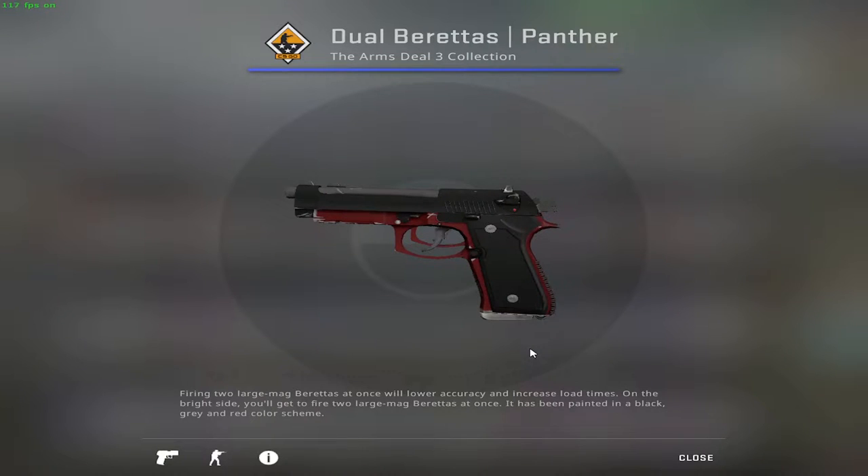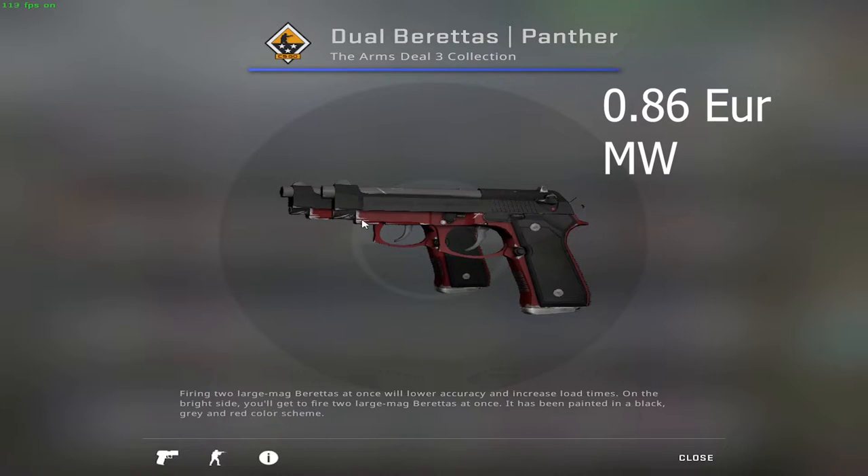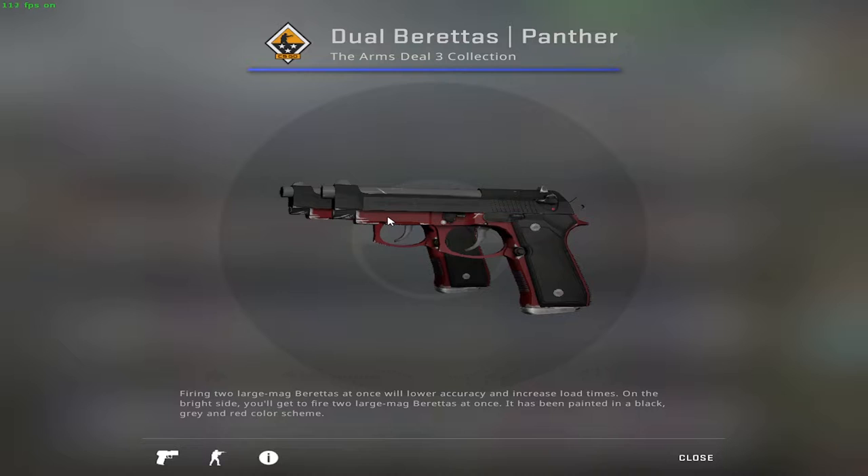Just like in the previous video, I would like to start with pistols. Therefore the first pick of this video are the Dual Berettas Panther in Minimal Wear condition. As we can see they do have some scratches here and there, however this was the best pick for a budget inventory.